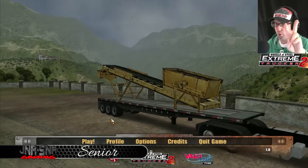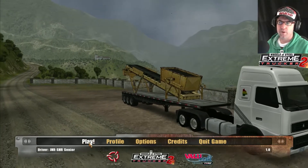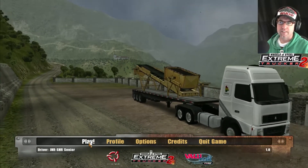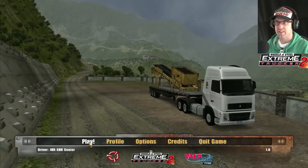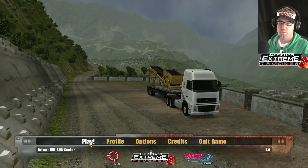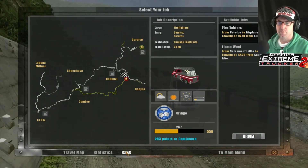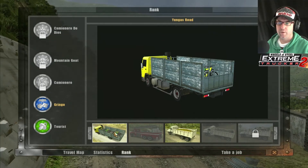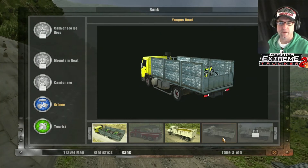We are on Yangus Road. If you remember last episode, we actually fell off a cliff — so you can fall off a cliff in this and end up in hospital for months on end. You can request if you want to do it again or not. Anyway, this is where we are with the ranking. We did those two last episode. Now we've got a choice between two more.